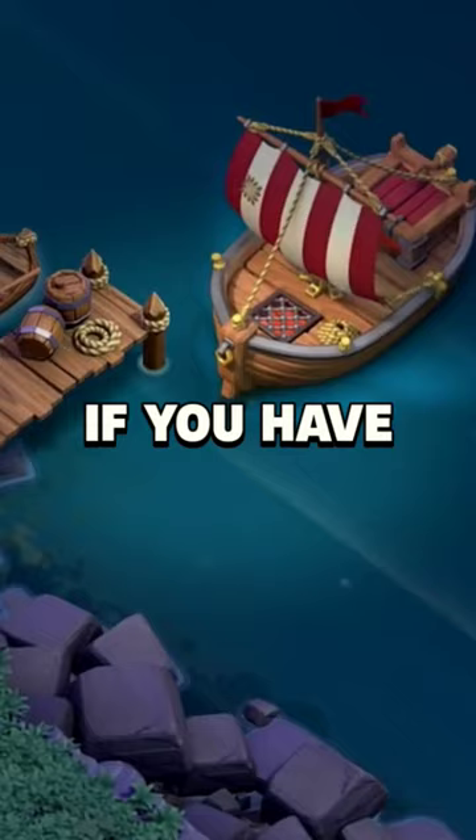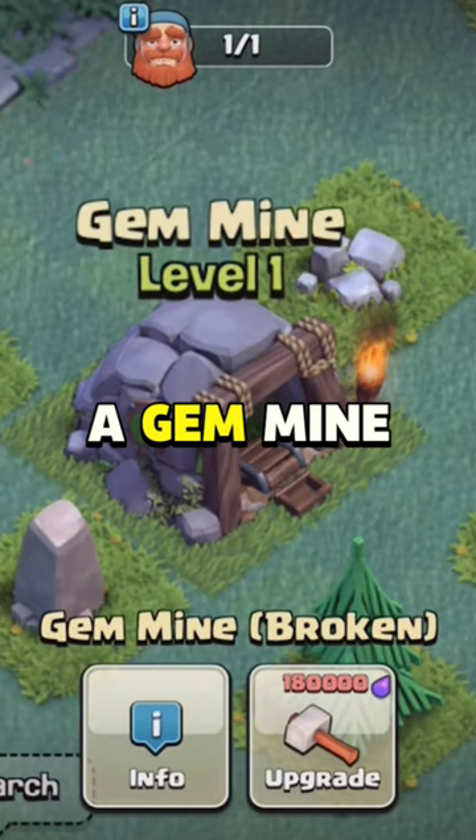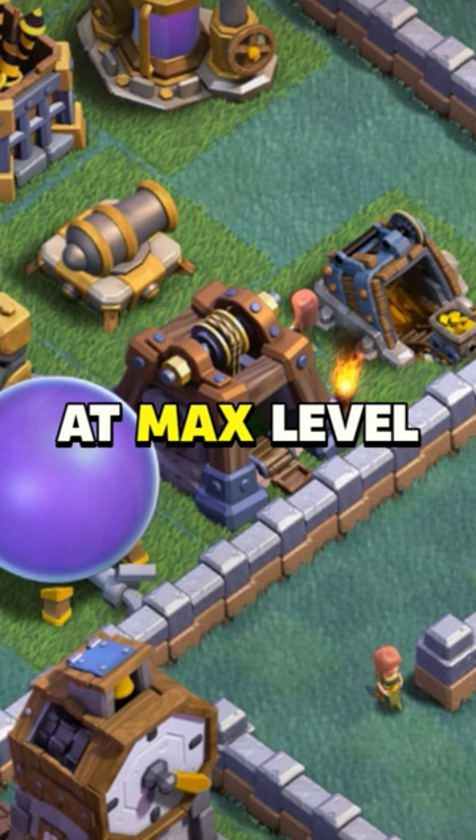Number 3: Gem Mine. If you have access to the Builder Base, you can construct a gem mine. It produces a small number of gems over time. Production rate is low, but it is efficient. At max level, it produces 1,752 gems per year.